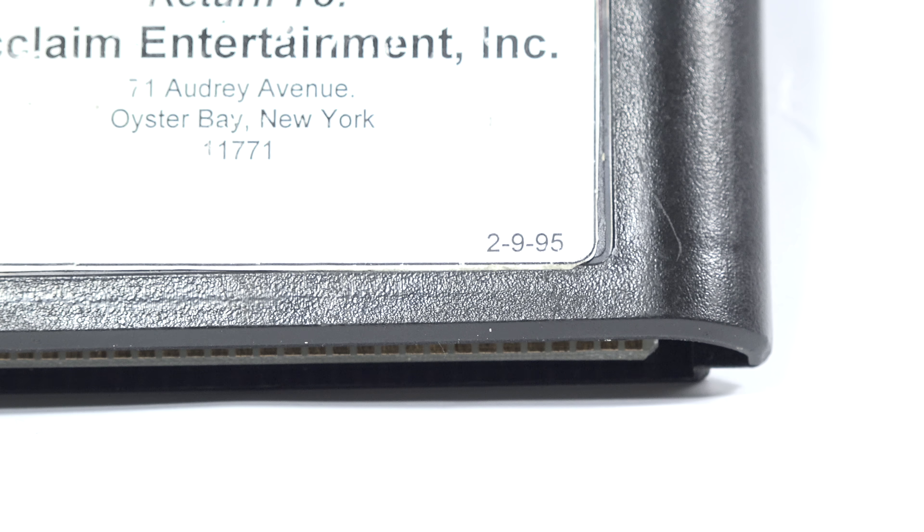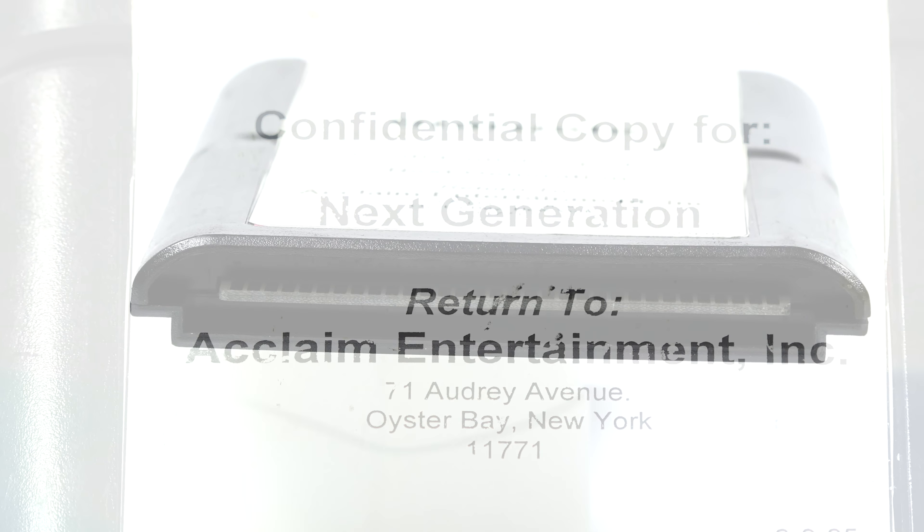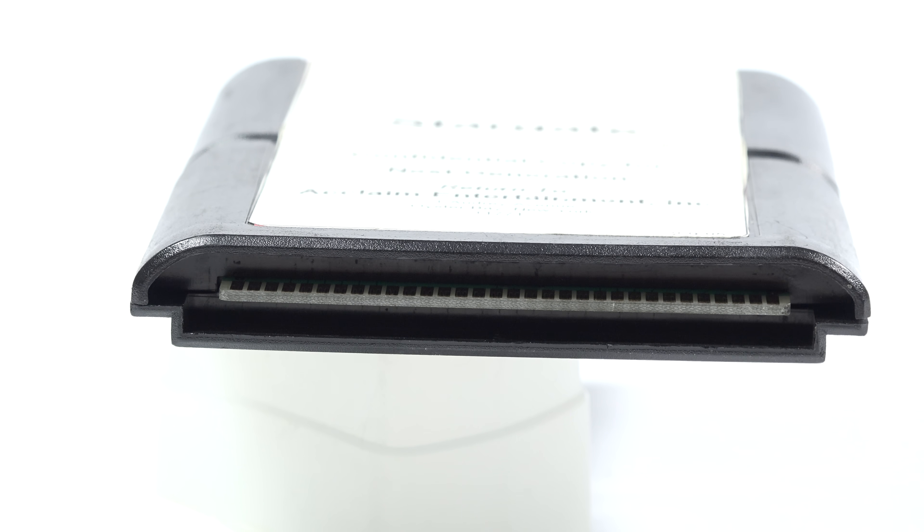The prototype is essentially the same thing. It seems to be the retail version, set to — guess what — Next Gen magazine. But in good prototype fashion, at least it's interesting to look at, since it contains rewritable chips that can be used for other games. This cart is a lot bigger than the standard Sega Genesis cartridge.